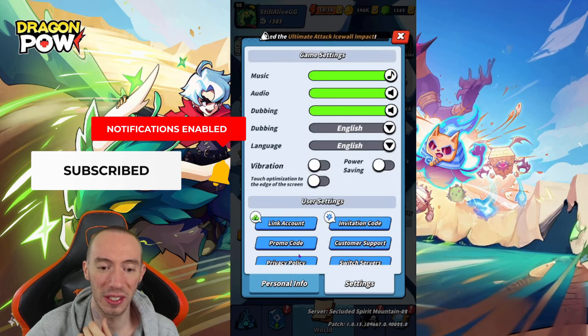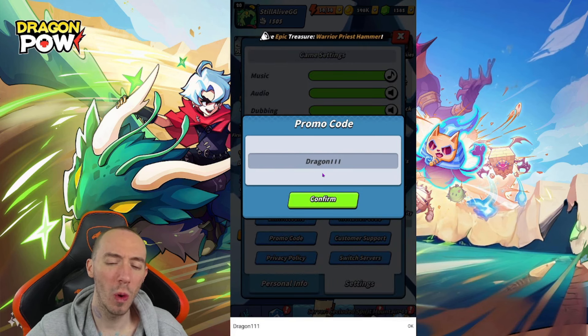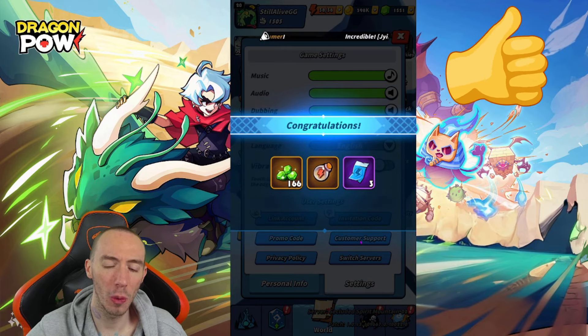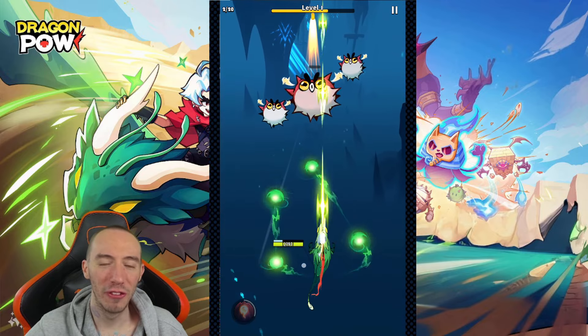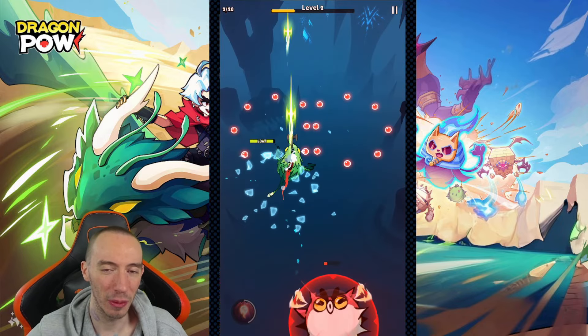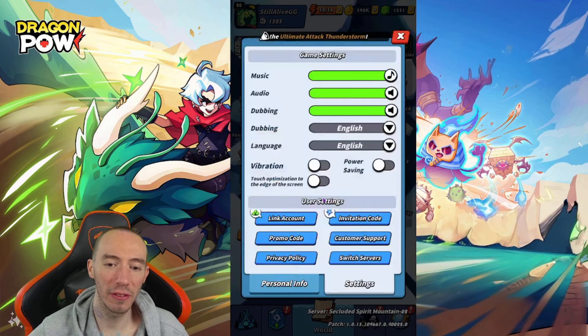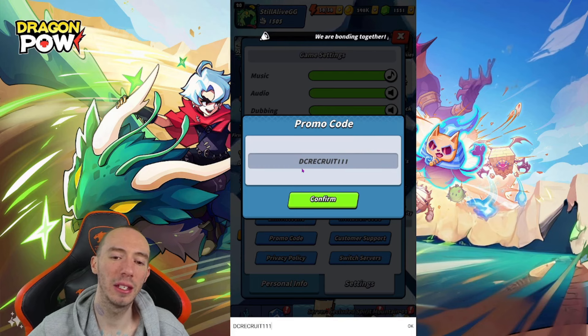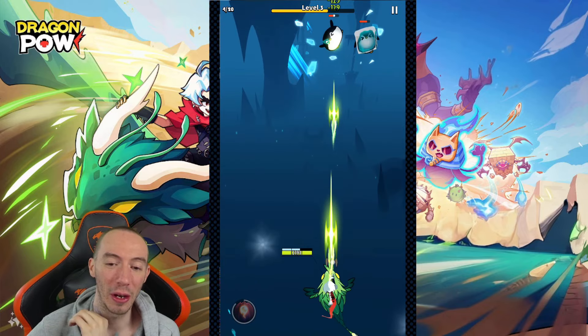We're gonna go into our avatar, go to settings, and we have our promo code section right here. First code is gonna be dragon111 — go ahead, click confirm, get some free rewards. The funny thing about this game is when I started playing it, it instantly reminded me of Ninja Must Die. It's not the same developers but it has that same action-packed RPG vibe. Next code is gonna be dragon777 — go ahead, confirm. And the last code is gonna be DCdiscordrecruit111 — go ahead, click confirm, and we get a number of sixes for our gold amount.